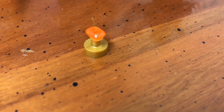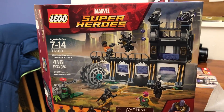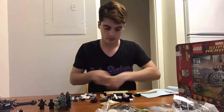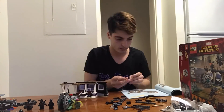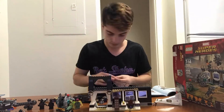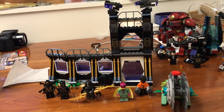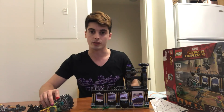On to set four. I hope you like time lapses because these next three sets are a bit bigger than the first three. Up next is the Corvus Glaive Thresher Attack — I'm really excited about this giant saw and of course the Mind Stone. Set four is done — pretty cool build, pretty cool figures, and most importantly a giant flying spinning wheel.